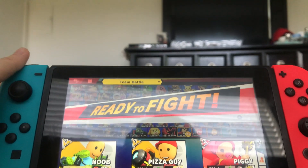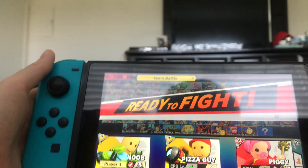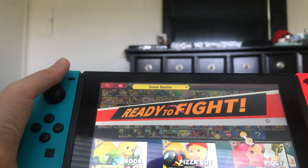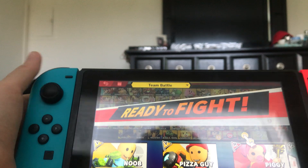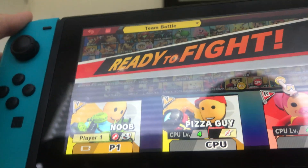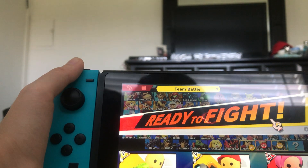Hey guys, what's up? It's NightSpiderGaming here, and in today's video we are doing the Piggy minigame in Super Smash Bros. Ultimate. We are doing a stage builder, which I already built. The characters we're using are Noob from Roblox, Pizza Guy from Roblox and some Work at a Pizza Place, and Piggy from Roblox Piggy. So without further ado, let's get to this minigame.